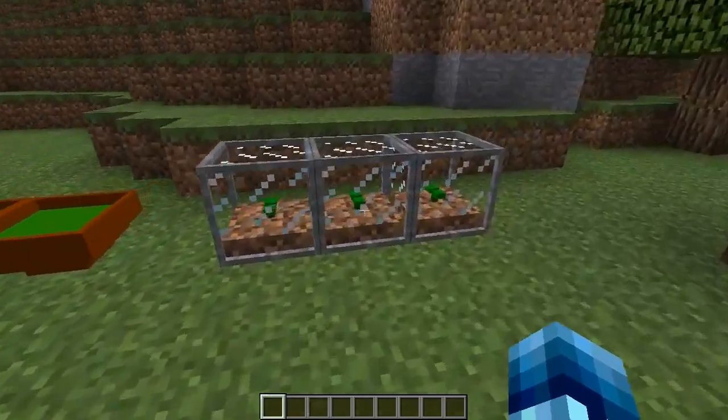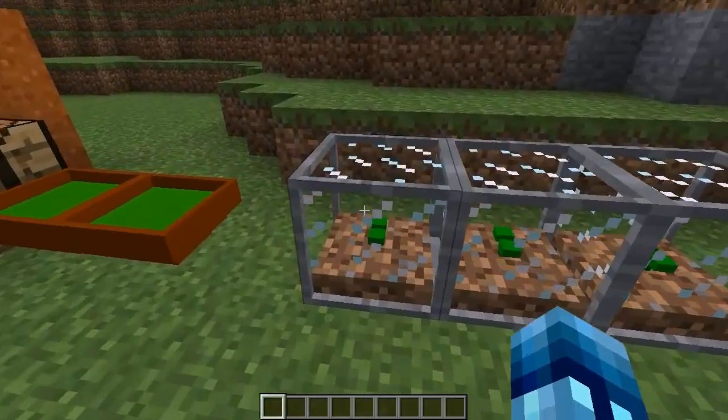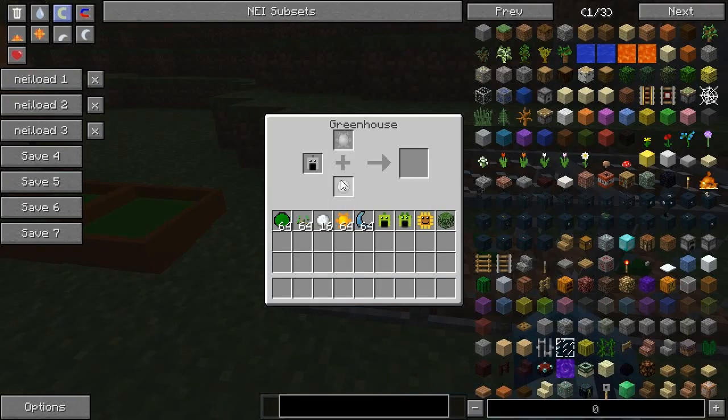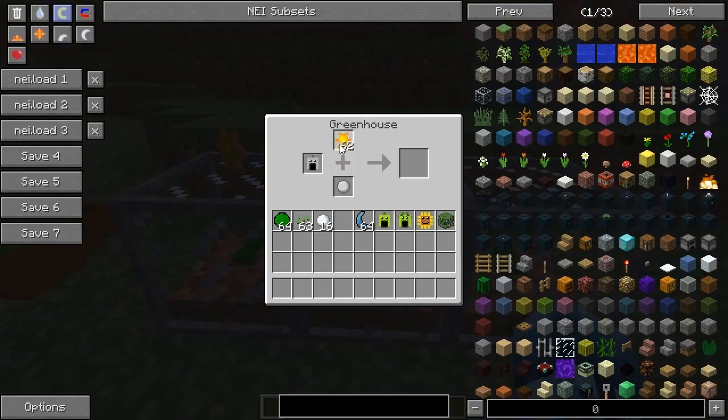Let's go ahead and get started with the plants and go to a greenhouse. We got a greenhouse here — it's just a block, not an entire house. But you use this to pretty much make all of your plants. What you're going to need to do first is put seeds in the first slot and sunlight in the top slot, and it will start creating a plant. While that's loading, I'm going to show you how to make some other stuff.